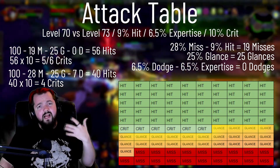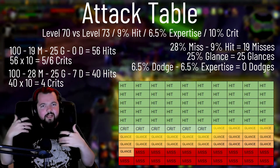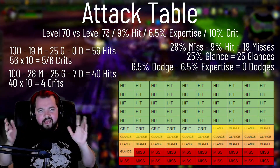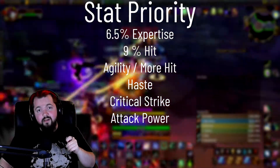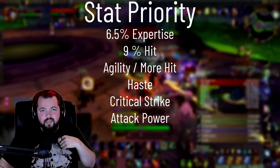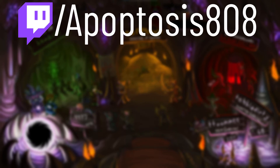I hope that these attack tables have made it a little bit easier to understand and a little bit less confusing about stats in World of Warcraft. I hope that this has helped you understand expertise and hit rating and glancing blows and how critical strike works and what we should be focusing on. I'm going to put up a sample stat priority in order for you guys, so it's a little bit easier for you to have a reference here at the end of the video. I really appreciate you watching all the way to the end — make sure you hit that subscribe button and check out my Twitch channel, twitch.tv/apoptosis808. Feel free to leave your comments down below and I'll answer them as best I can. Thanks guys, and take care. I'll see you next time.